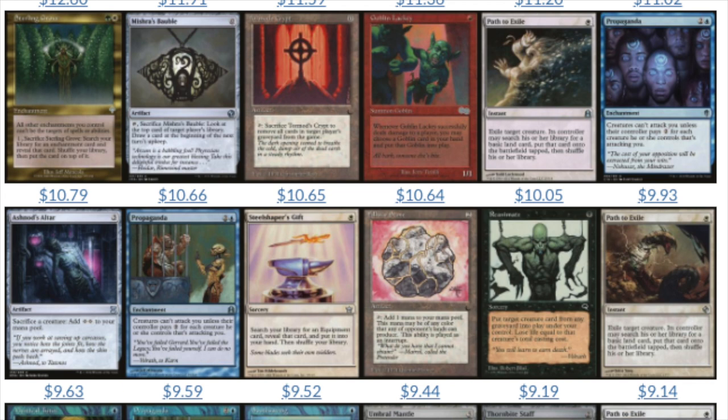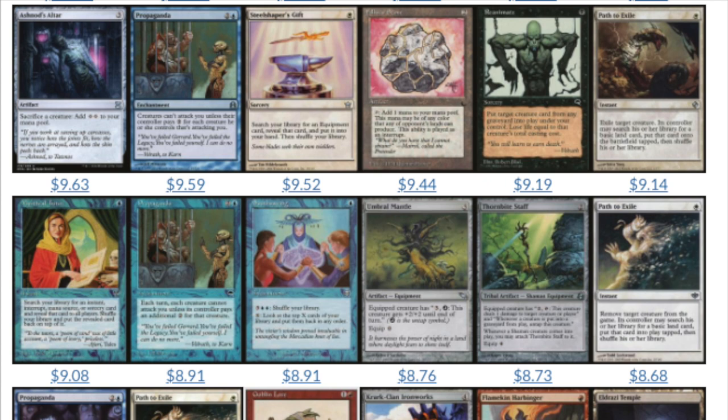You can see a commonality — it's cards that are either very cheap removal, tutors, some type of sacrifice outlet, or mana generators. It's weird looking at some of these cards and realizing how cheap they used to be. A Felwar Stone from The Dark is almost over $9. That card used to be $0.15 or $0.20 before EDH — maybe even less. And yes, I have several hundred copies of that card. Even Propaganda looks like a common because it has that little black symbol on it.